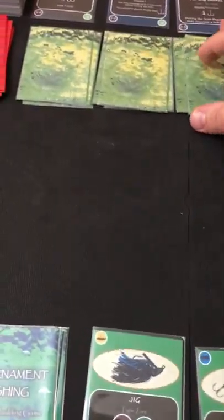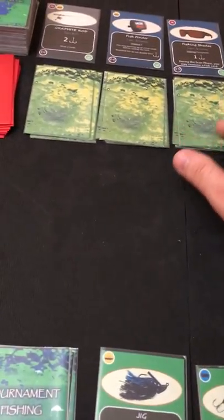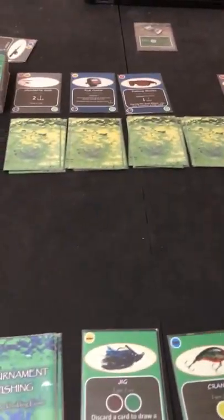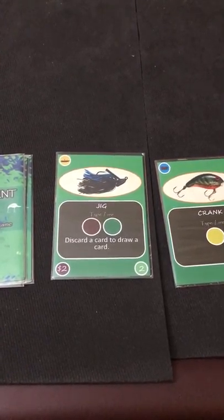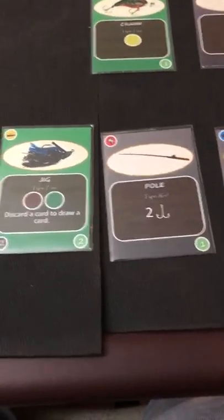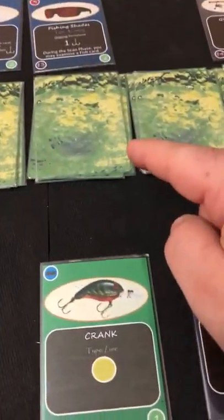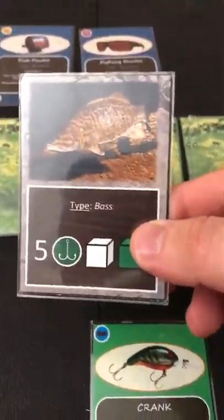Even if I drew another pole to get to 8 power, I'd be fully extended with no cards to discard. If I rolled any events on three dice I couldn't subvert them — that's a huge gamble with poor odds. The best bet is to explore different areas and figure out what else is out there.